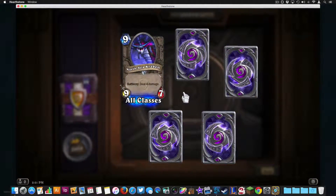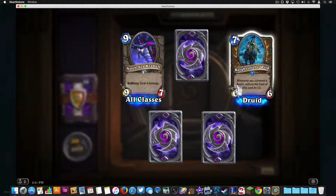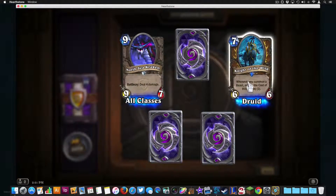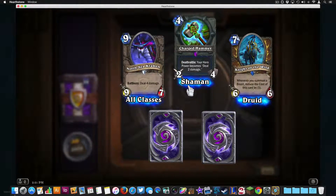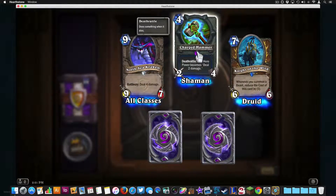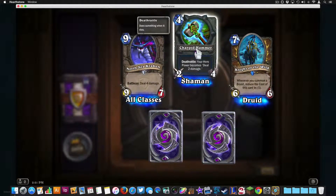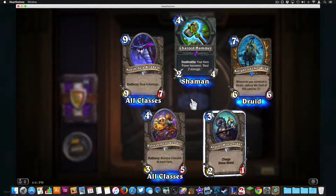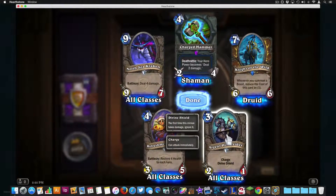Last card pack for this video. Got another Kraken right off the bat in the same spot. Another druid card — whenever you summon a beast, reduce the cost of this card by one, so it's focused on a beast druid deck. An epic — the Charged Hammer! When this weapon dies, your hero power changes to deal two damage, so instead of summoning totems you start doing damage. That's awesome for my shaman decks. Another Refreshment Vendor. Argent Horse Rider — three mana with charge and divine shield, pretty good.